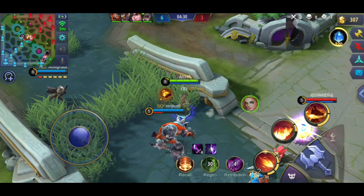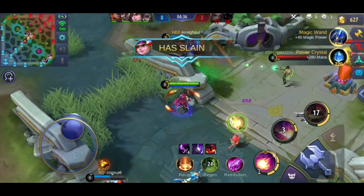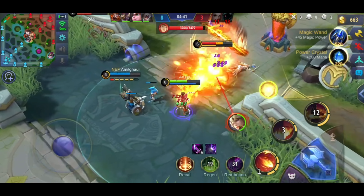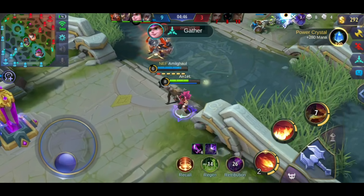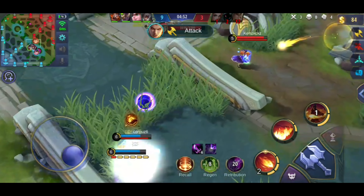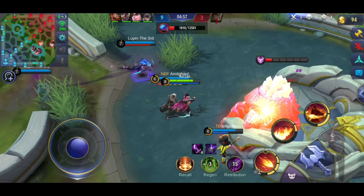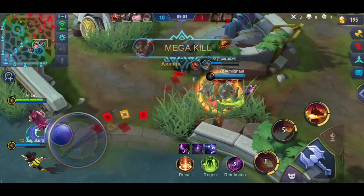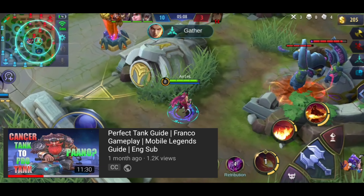Dito, magkakaroon na naman ng isang team fight. Mapapatay agad namin yung Odette, kasabay darating yung Guinevere. Ang mali ng Guinevere dito, tinarget niya yung tank — imbes na ako o kaya yung marksman yung dapat na target niya. Tapos, naging aggressive pa yung Kimmy, kaya nung medyo nakalapit siya sa akin, patay agad siya. At dahil patay yung tatlo sa kanila, pwede kami kumuha ng objective — yung kukuhanin namin ay yung turtle. Ang problema ko lang dito, hindi dapat ako tumaste. Pero maganda yung ginawa ng Minotaur — pinantay niya para hindi na makontest ng kalaban yung turtle namin. Isa yun sa mga ginagawa dapat ng isang tank.